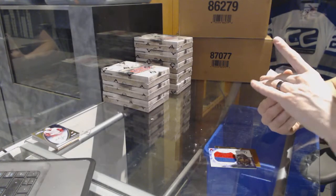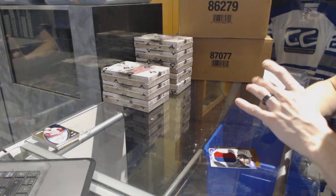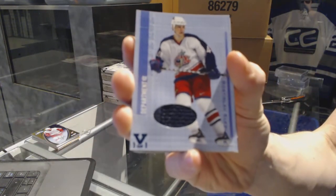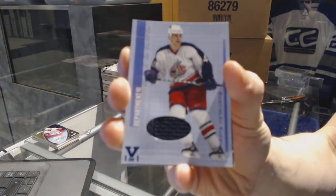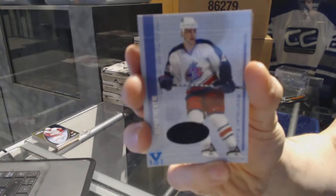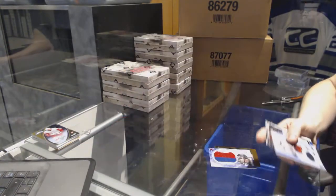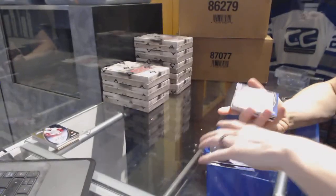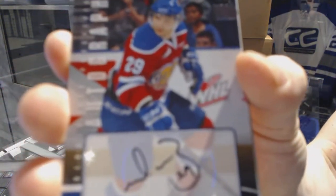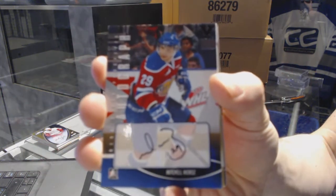We've got a 2001 Be A Player Signature Series game-used jersey blue one of one for the Columbus Blue Jackets: Rustoslav Kleslam. We've got a Heroes and Prospects autograph — he was just traded, I want to say to the Arizona Coyotes, Edmonton, or the Rangers, one of the three — Mitchell Morose.